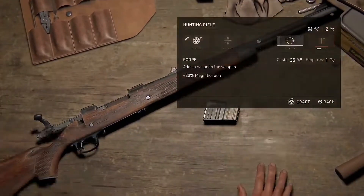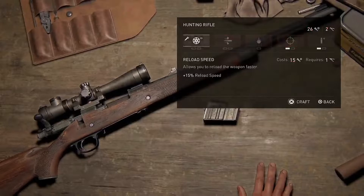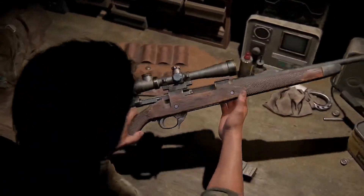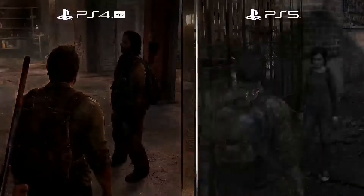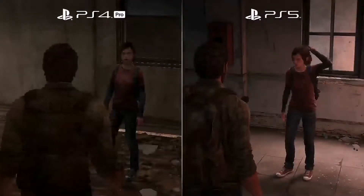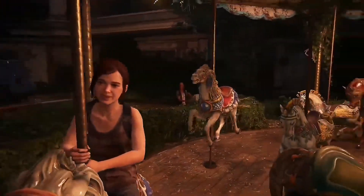The game has leaked several clips including a shootout, Joel using one of the game's workbenches, and a gunfight in the game's library section. The Last of Us Part 1 is a full remake with new assets, adjusted cutscenes, and more detail packed into practically every aspect of the game. The game has denser foliage, more realistic fog effects, more detailed textures, better looking water, and an overall higher image quality.